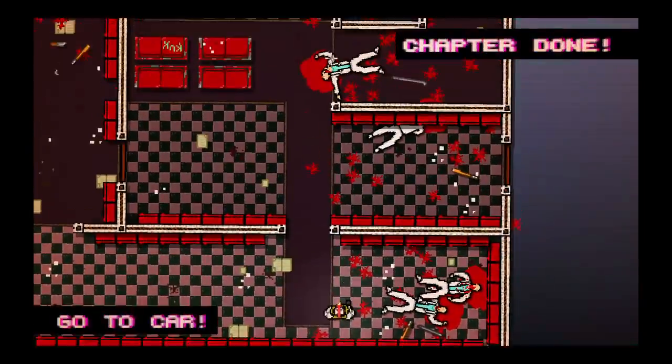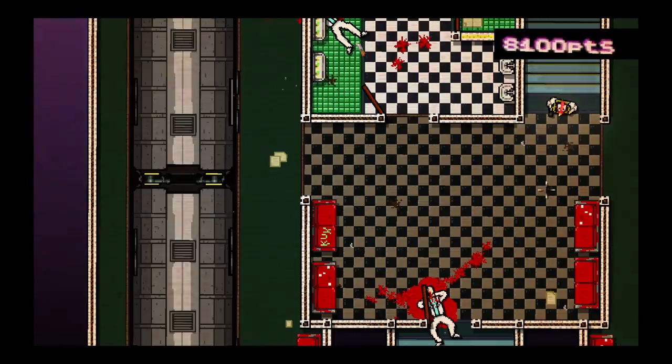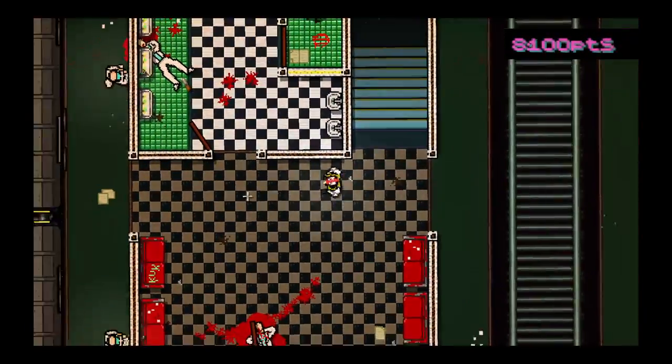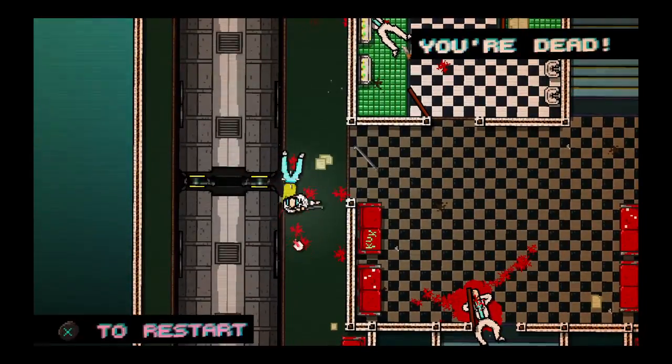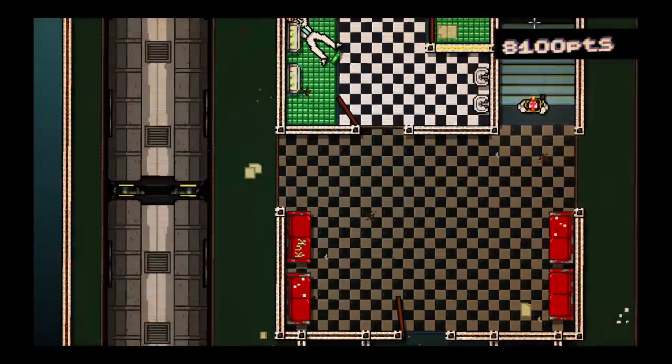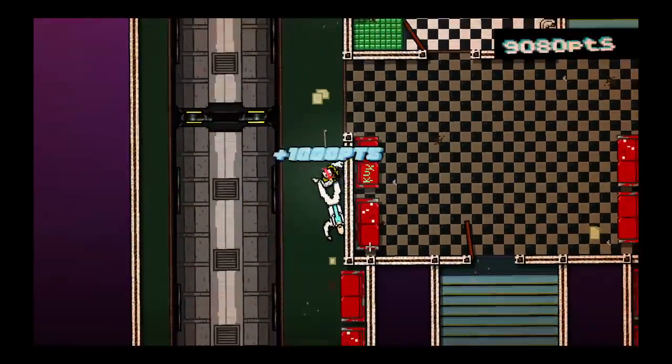That was quick. Now we have to carry this briefcase. The bad part about this briefcase is we can't switch it out. But I like... oh, we just got killed. The briefcase doesn't let you one-shot enemies — it just knocks them down, which is kind of like punching.